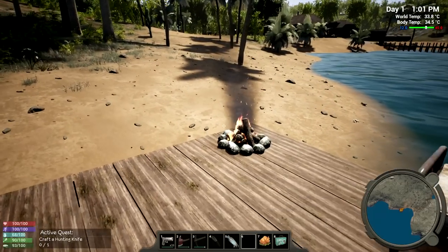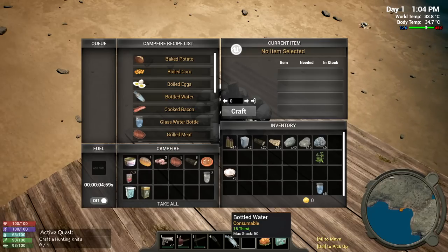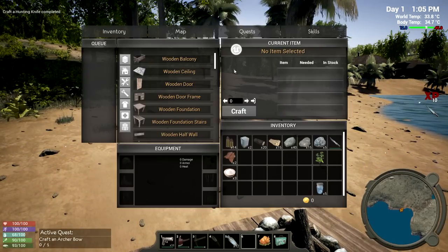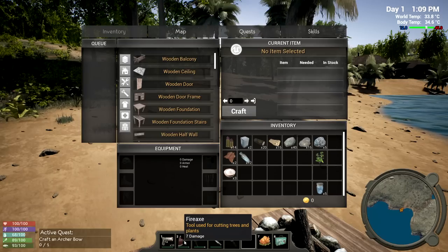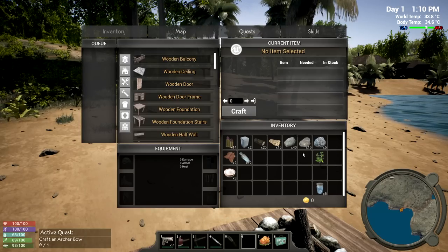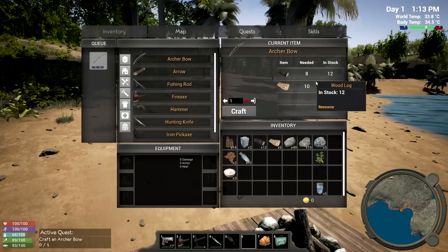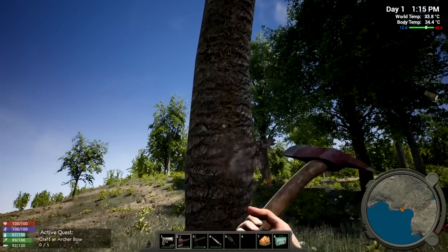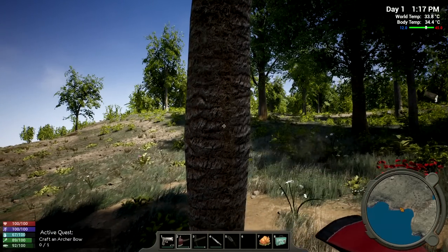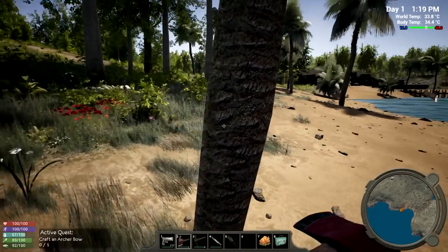We'll probably need the hunting knife to harvest animals. Extra water stacks up to 50 - pretty good. No weight system to worry about. We got two animal hides. Next quest: craft an archer bow. We have a knife with 5 damage, another with 7 and 3 damage. Crafting the bow takes some logs - we're running low so we should cut more trees. Night times in this game used to be very long and brutal.